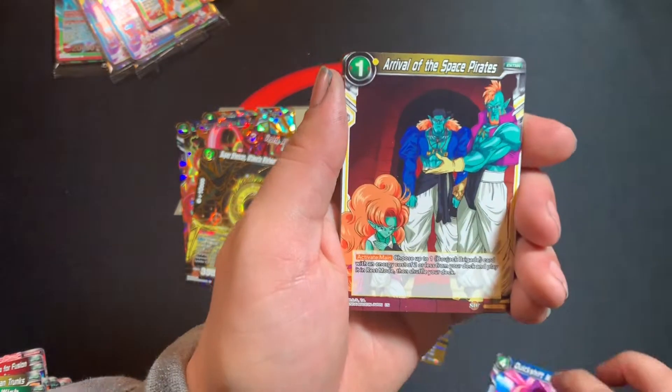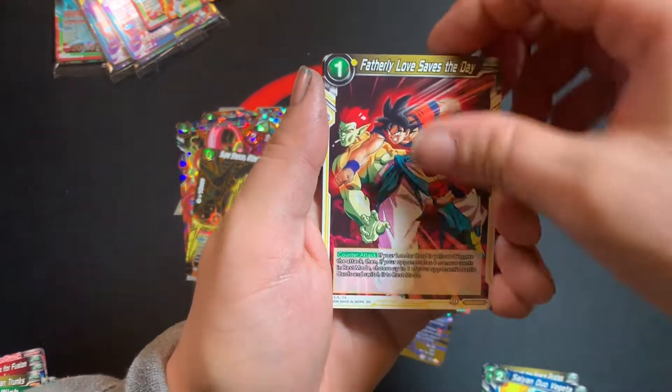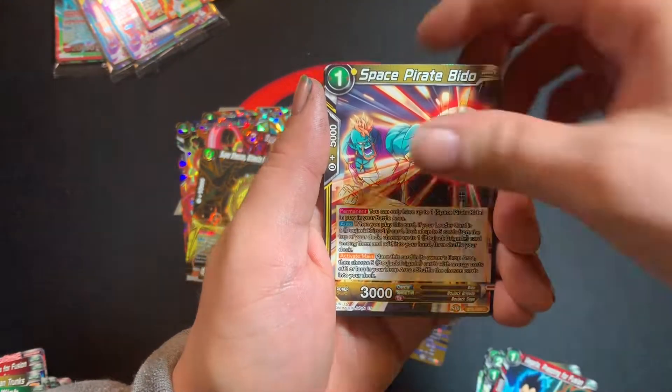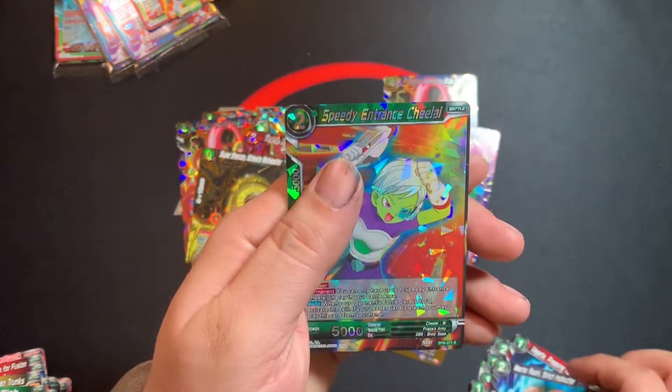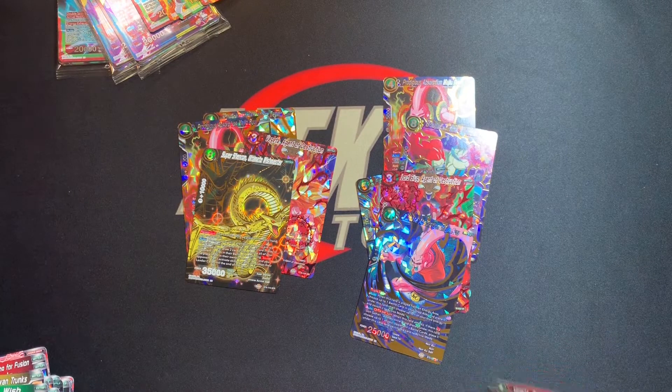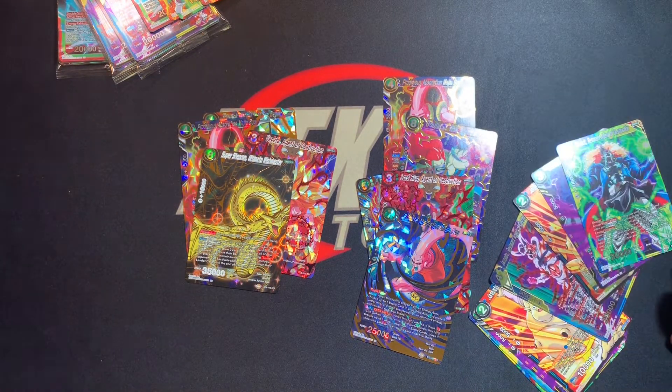Last pack: Majin Buu, Arrival of the Space Pirates, Gogeta, Vegeta, Probably Little Saves the Day, another Vegeta — that's three Vegetas — New Model Scouter, Broly, Master Roshi, and Shallot. That was it! Hope you guys enjoyed the breakdown of all the new Unity cards. I like them and I can't wait to use them. We also got to open some Destroyer Kings, which is always fun since it's so rare we get to. That's all we got, guys — thank you so much for watching, we'll see you in the next TCG!